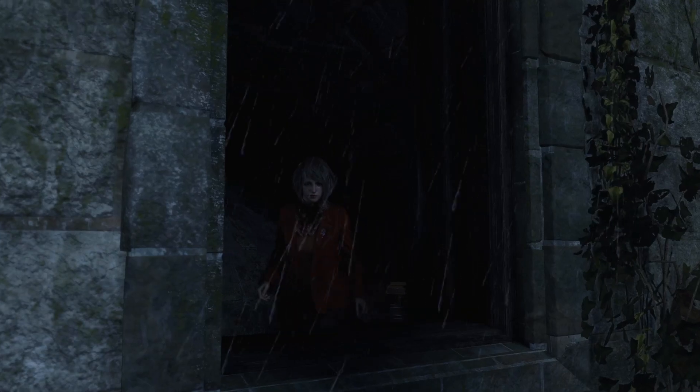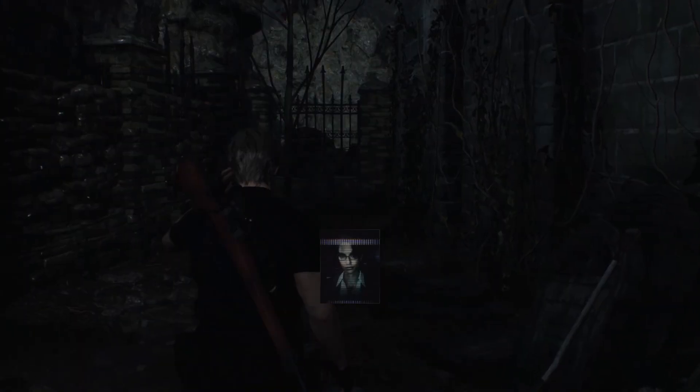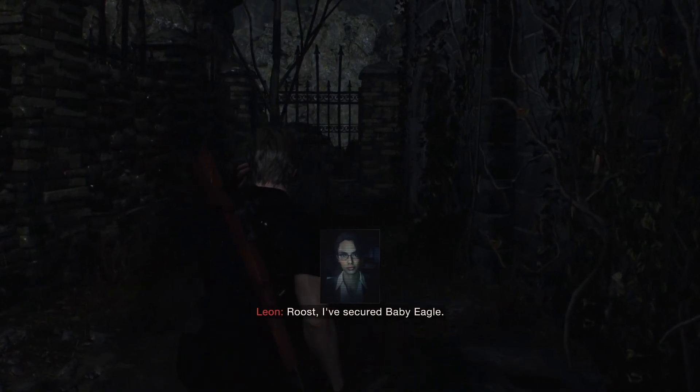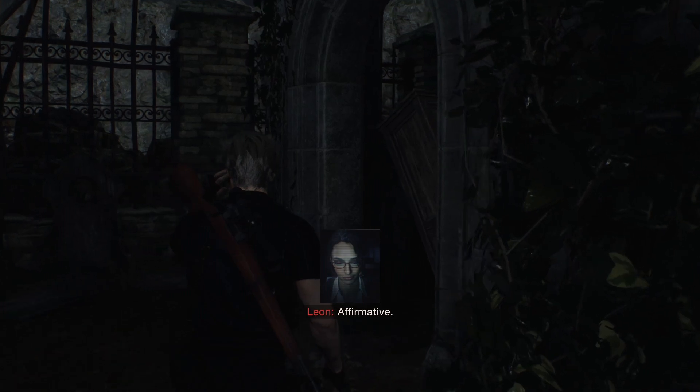Next, you'll need to interact with the window. Leon will jump out, and then after a bit of convincing, Ashley will jump out too and Leon will catch her. After that, when you jump down the ladder in front of you, you'll have a brief conversation with Hunnigan that'll stop you from going anywhere just yet.